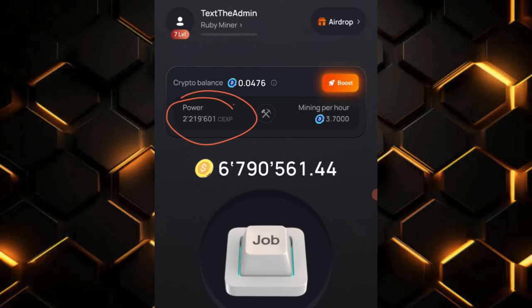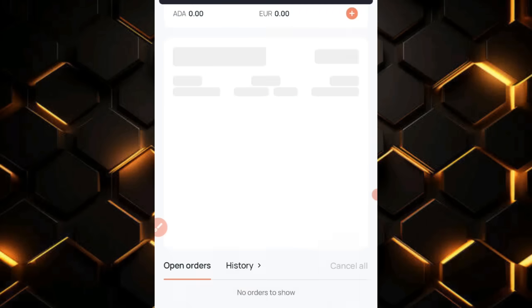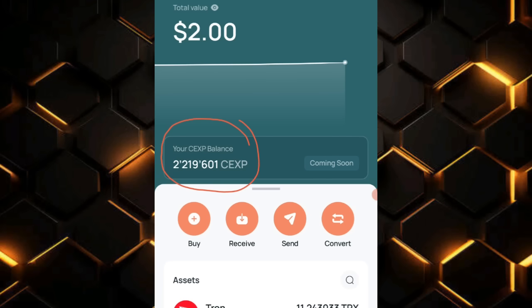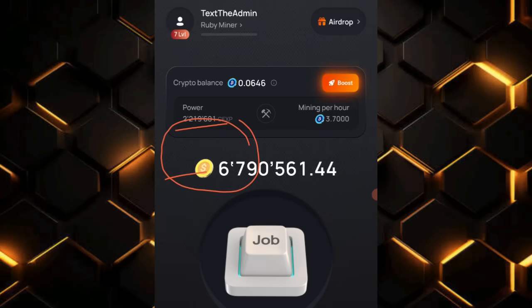Now that I've upgraded some of my cards, my power is showing 2.219 million. I'll go straight to my CEX.io app to verify if it correlates with the value shown here. It is showing that my CEXP balance is 2.219601 — which matches — so that has been confirmed.